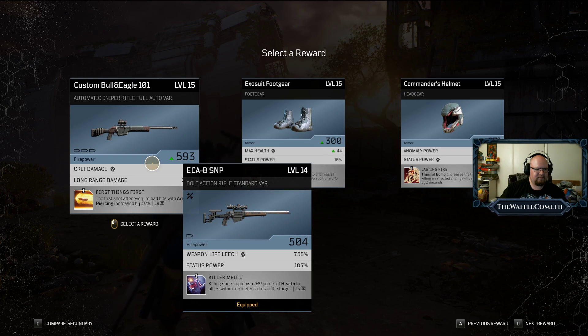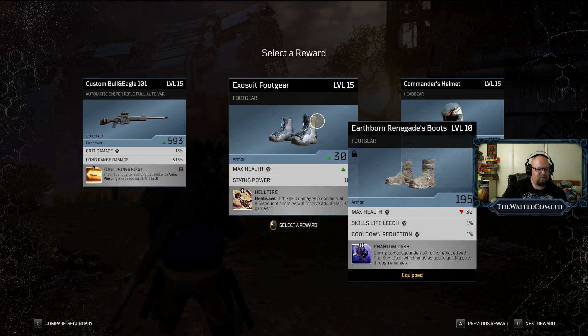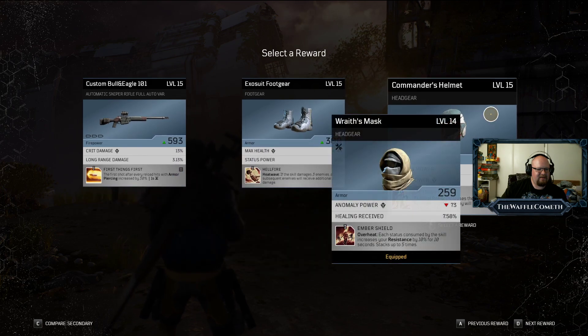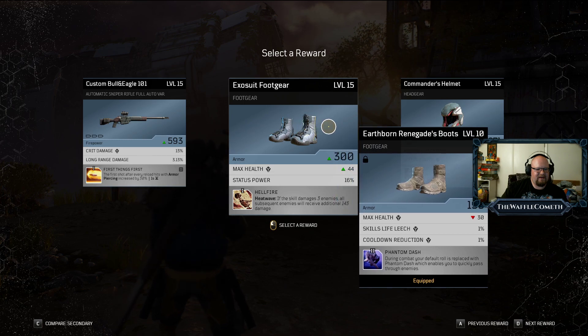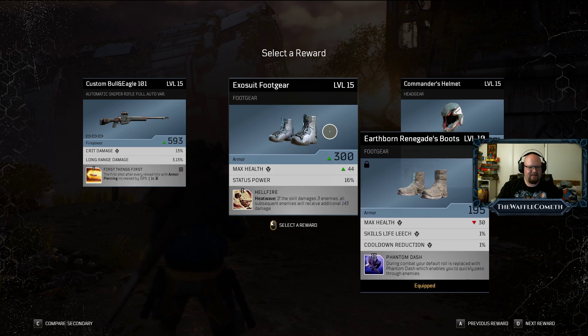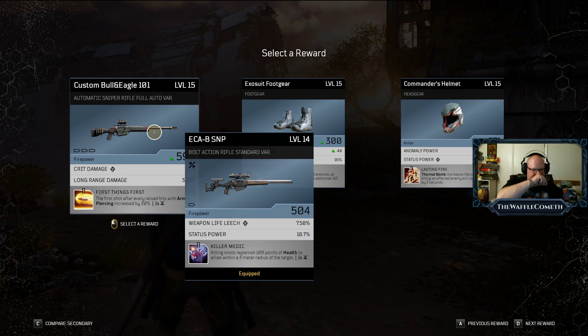The first shot after every reload hits with armor piercing. These gloves — earthquake increases the skill's base damage. Holy crap. I really want the sniper rifle. Everything is objectively better here, but it's like a 105% increase in armor for the foot gear, an increase in health, and if a skill damages three enemies, all subsequent enemies receive an initial 143 damage. The gloves are a straight up 60% increase in armor.